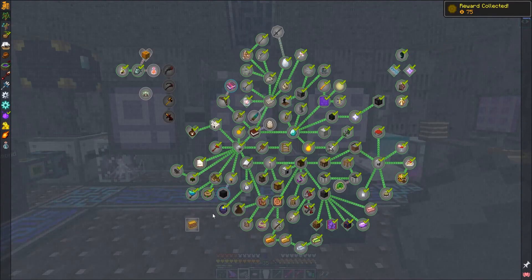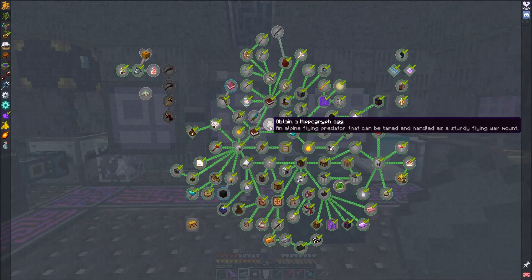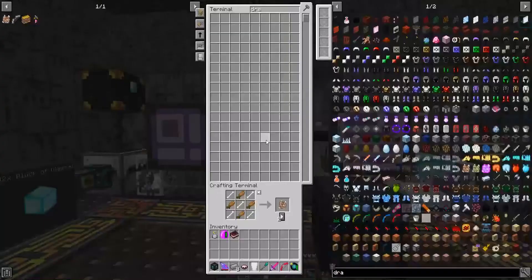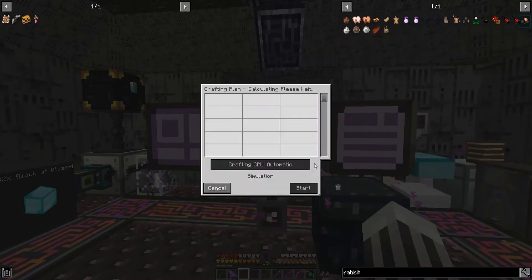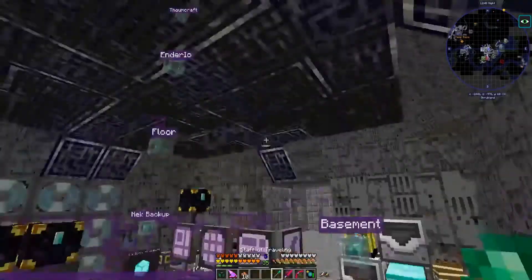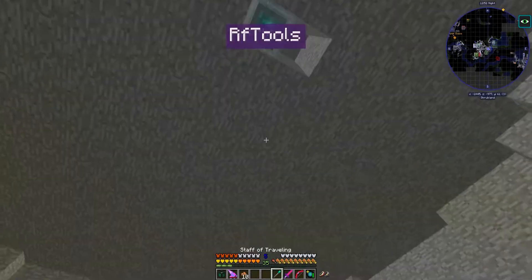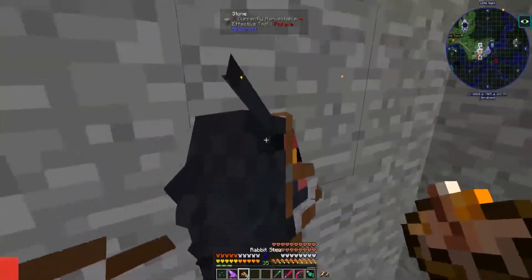So, in here, we still need to obtain a hippogriff egg, which I am struggling to do because typically — let's see if we can do it on camera — we make this rabbit stew. Alright. We're going to bounce up here.